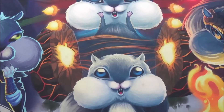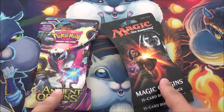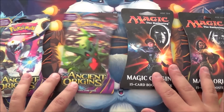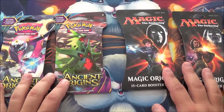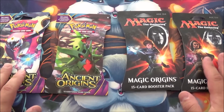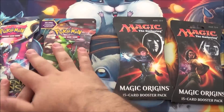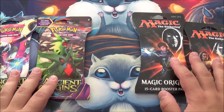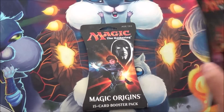Today I'm going to be opening some Origins. CS Magic and Pokemon seem to have used the word Origin in their newest sets. It's probably a coincidence — Origins is a fairly known word in fantasy worlds. So we got some two-packs of Magic Origins and a two-pack of Ancient Origins. I'll be opening both Pokemon and then both Magic, so people don't hate me, because you guys hate it when I do one Magic, one Pokemon, and so on. So we'll do Magic first, and then we'll move on to Pokemon.